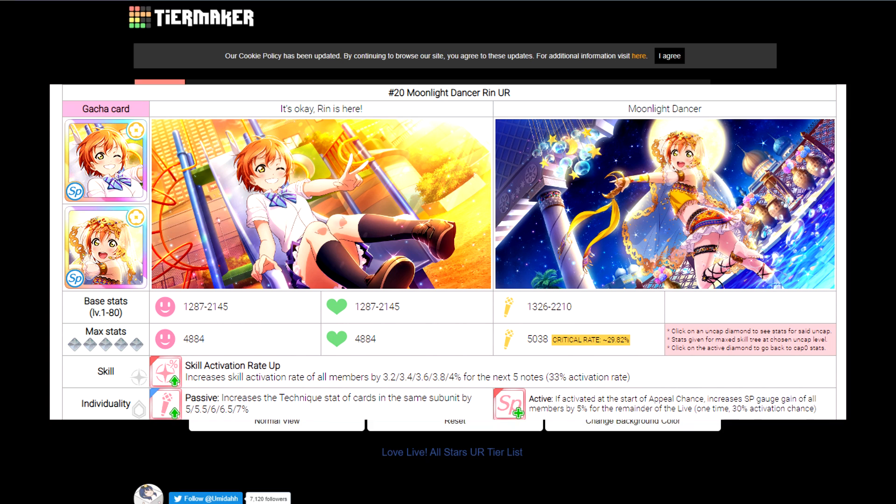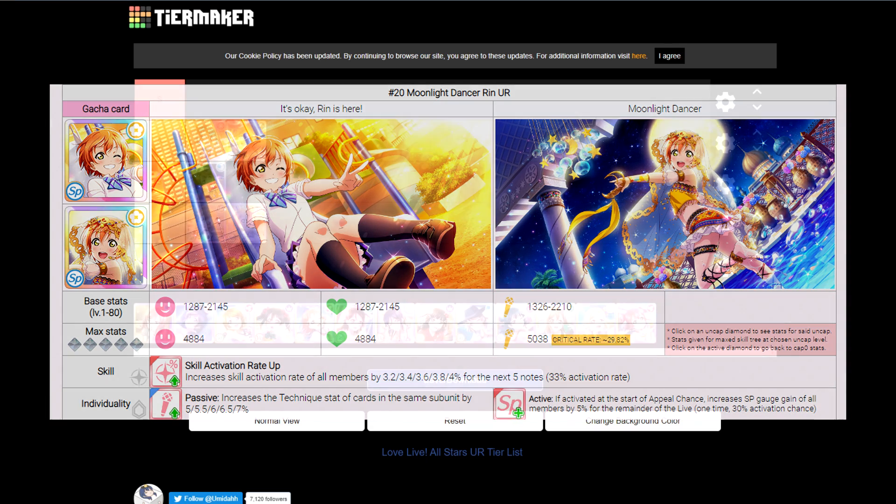You'd much rather have a card that does something on its own than have a card hoping that another card will do something more likely. The passive personality is a technique increase, which we've mentioned isn't that good. The active personality is SP gauge gain. Really the only reason Rin made it into C tier is because she's SP type with an okay active personality skill. Aside from those things, she'd pretty much be D tier.